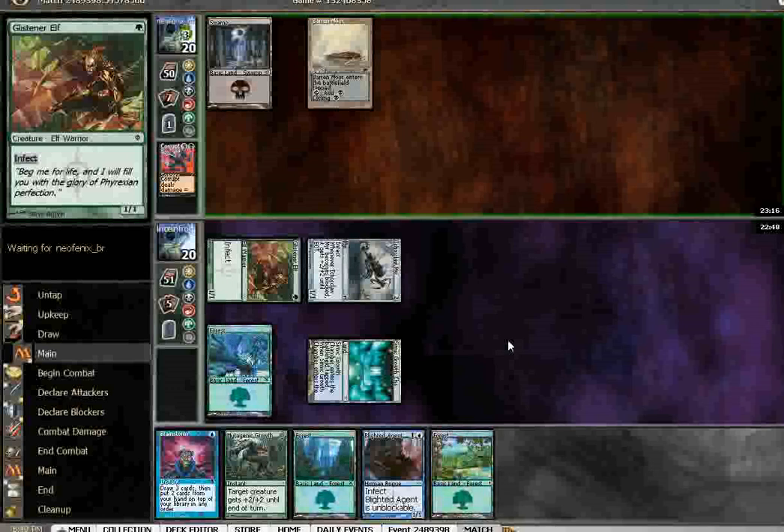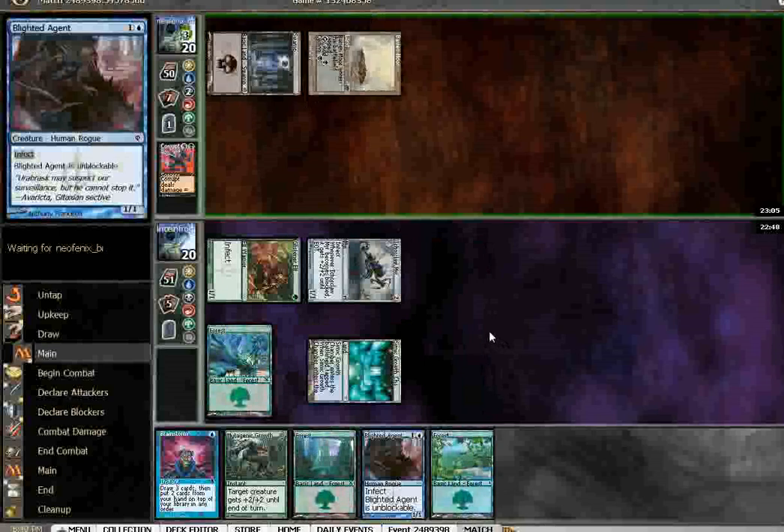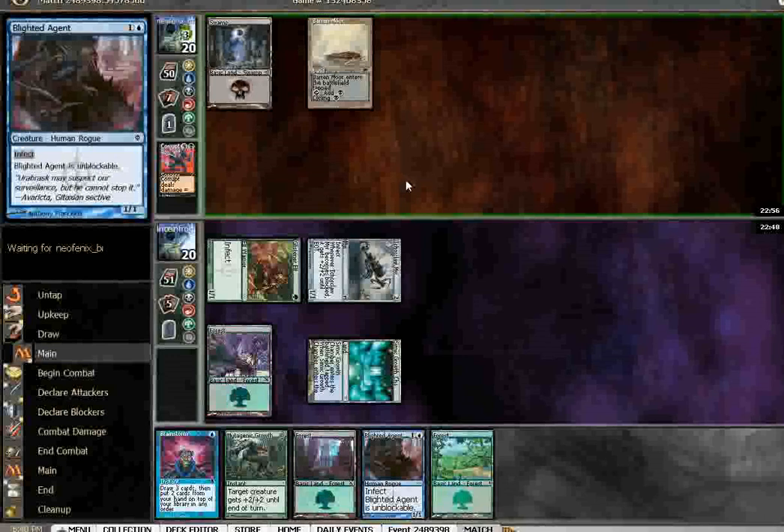Probably have this. I have a pretty good head start on him. I gotta look out for Crypt Rats though. I probably should not play this Blighted Agent. Crypt Rats is probably the worst card for me here. I think it costs 4 though? I don't know, it costs a lot. He's in the tank.